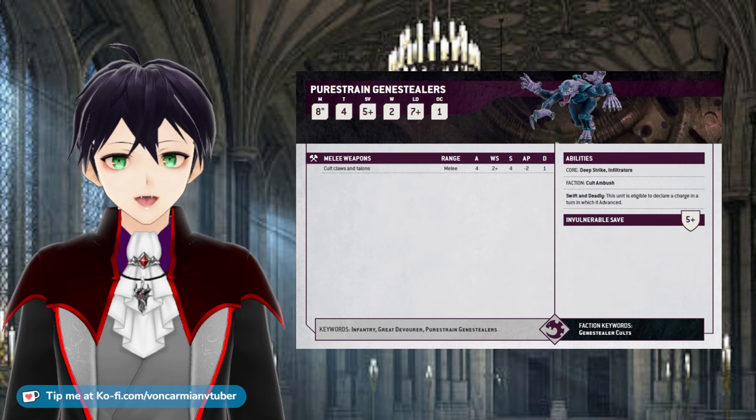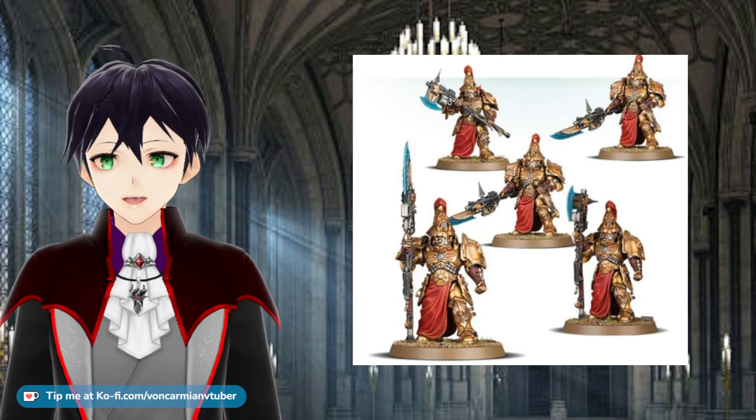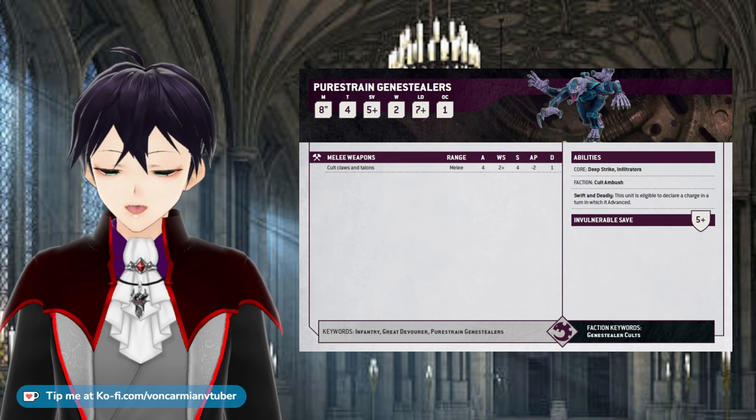I can hide the Genestealers behind a building first turn, so if I don't go first they are mostly safe. If I do go first, I have the speed to move, advance and — because of their special rule — charge. This lets the Genestealers kill an enemy unit or remove a valuable part of the enemy army. If they have to spend the first turn locked in combat or falling back, perhaps risking a desperate breakout, then they are not moving up the board to take objectives, perform actions, and shoot other things. I can also hold the Genestealers back for a turn if the enemy is naturally slow, like Death Guard Infantry. We have with this list many, many options for how to play it.